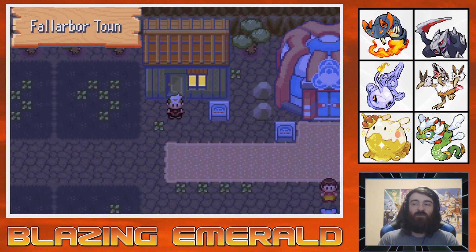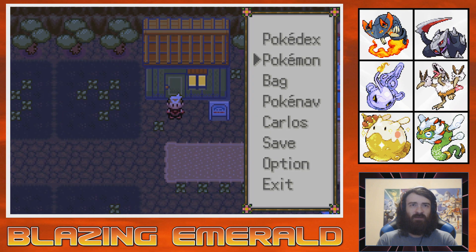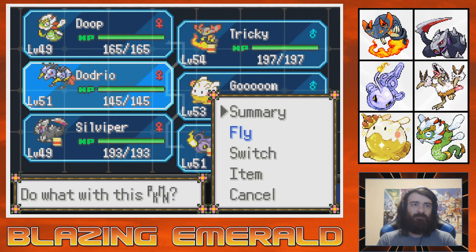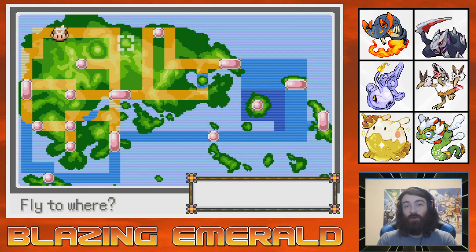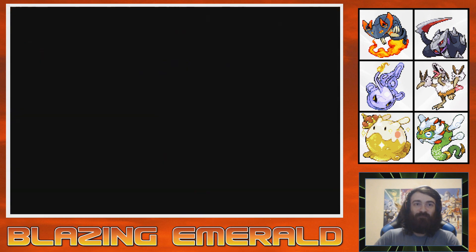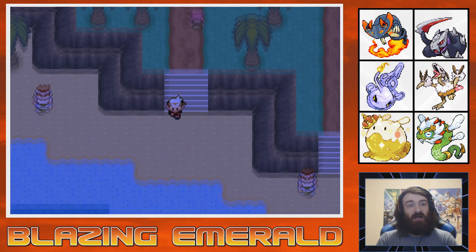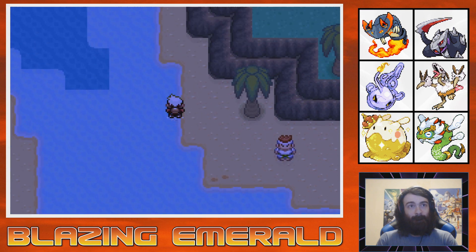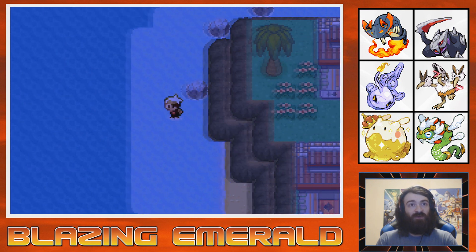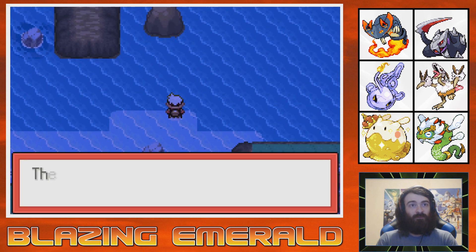So I guess we're going to start making our way over to the Hoenn Form of Onix, which I believe is in Shoal Cave. Let's fly on over there. We're going to every single area today — that is the plan. We'll start making our way to Shoal Cave. We need it to be high tide, I think, and I don't know if it is or not, but we'll find out.